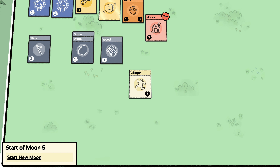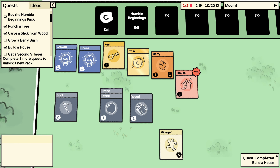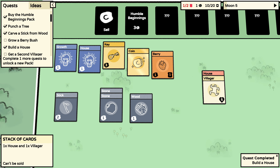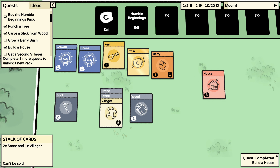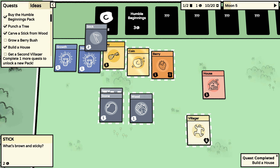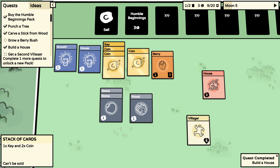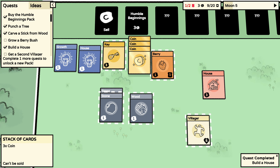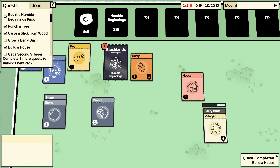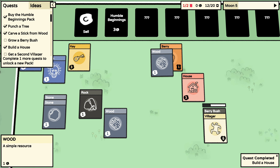I finished the house! Time to eat — feed the villagers. I have one lone human. Start the next moon. I have a house — nice place to live, go live in your house. I wanted to make soil somehow. Let's buy another humble beginnings pack because I can't seem to figure this out.